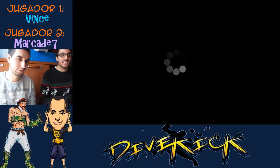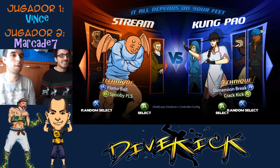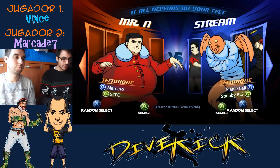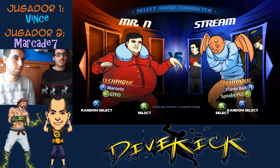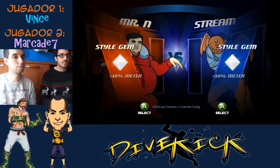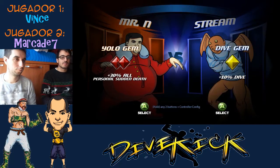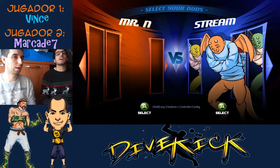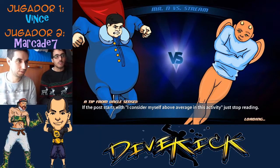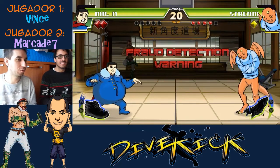Voy a cambiar el personaje para que se vea otro. Cada uno tiene una personalidad marcadísima: Redacted, Kung Pao, Dive, el Descent Role... Voy a jugar con el demonio. Cada personaje tiene su capa particular. Este parece un Fat Man. Tiene una capa súper... Burger Man.